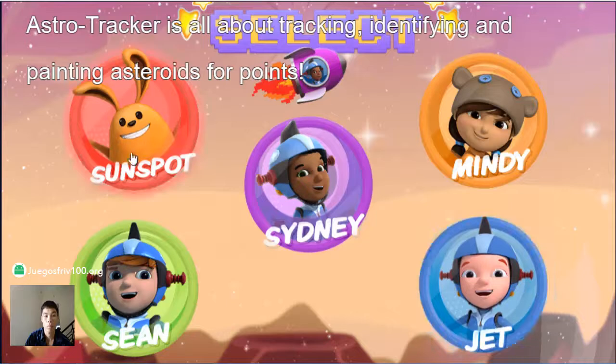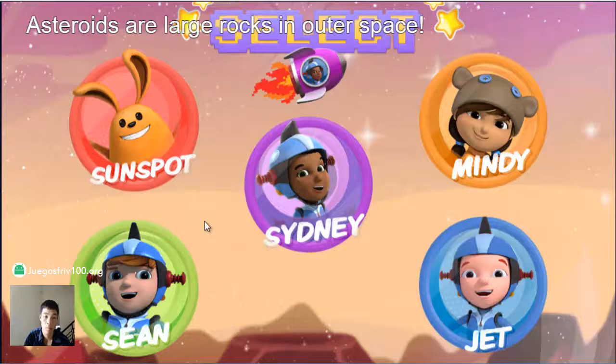Astro Tracker is all about tracking, identifying, and painting asteroids for points. Asteroids are large rocks in outer space.